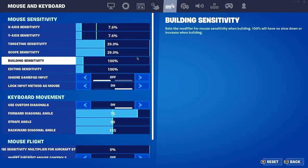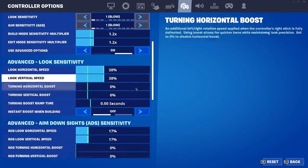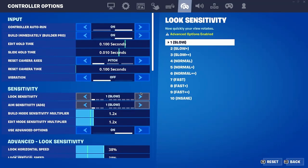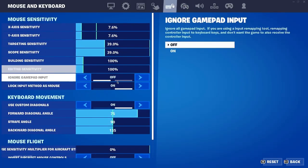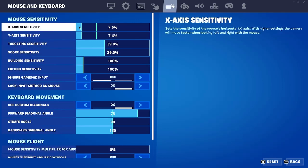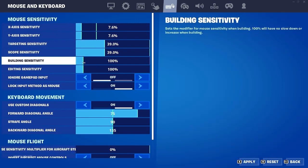Welcome back to another video guys. Today we're going to be showing off the new building sensitivity setting for keyboard and mouse players. If I go to settings, you can see build mode sensitivity and edit mode sensitivity. It's actually been available for a while but now it's finally come to keyboard players, and we're very hype about it. Now we can turn our sensitivity low for aim and decide building sensitivity separately.